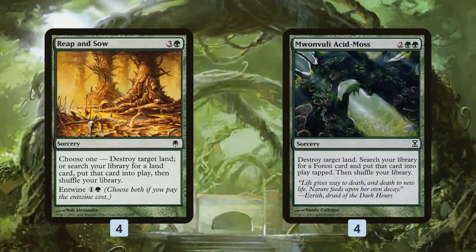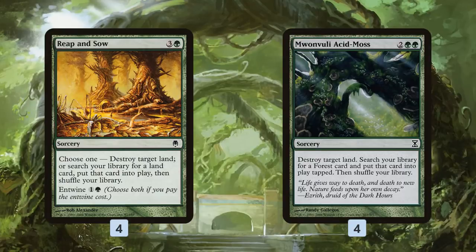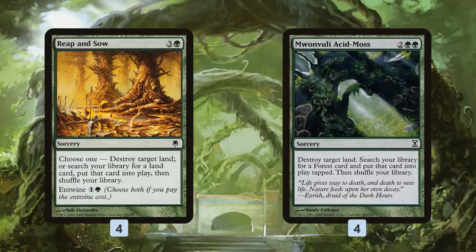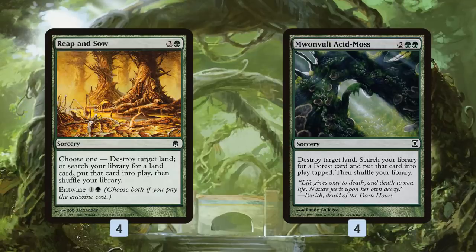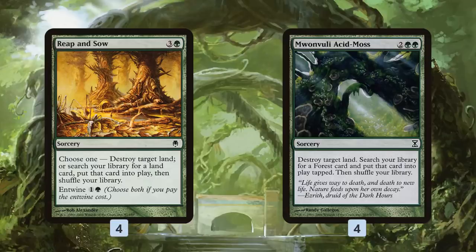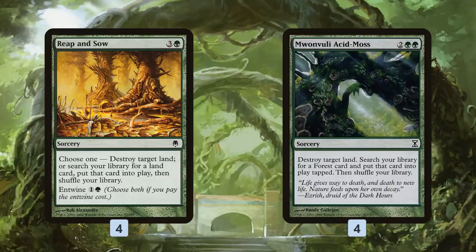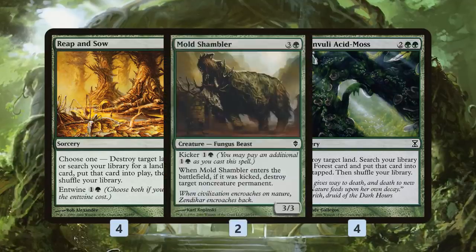We also have our ramp-and-land-destruction spells, which are key to this deck's plan. Much like modern Ponza, we're not only destroying lands — we're also ramping into really big things. Acid Moss is probably our best of the two: four mana, blow up a land, search for a Forest. So we go from four mana up to five, make our land drop the next turn, and we're up to six — plus we're putting our opponent down a land. Reap and Sow, if we want to also search for a land, costs six mana with entwine. It can be a rampant growth or a land destruction spell independently, but if we pay the two-mana entwine cost we get both. Hopefully we can hold off until six mana to get the land as well, but if we just need to blow up a land on turn four it's perfectly fine then too.